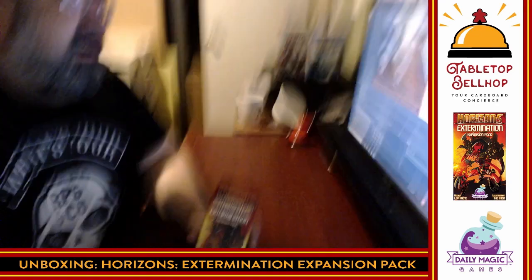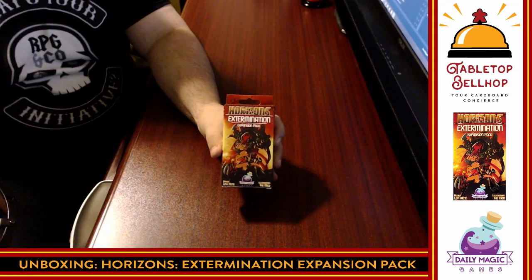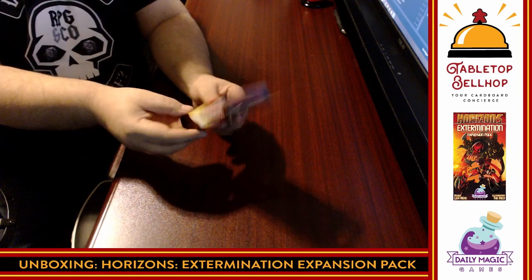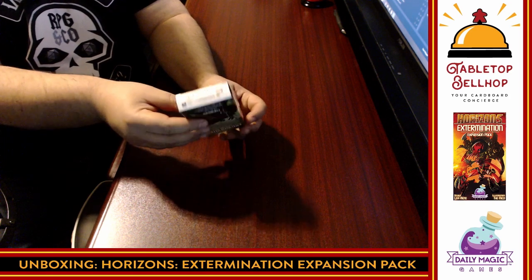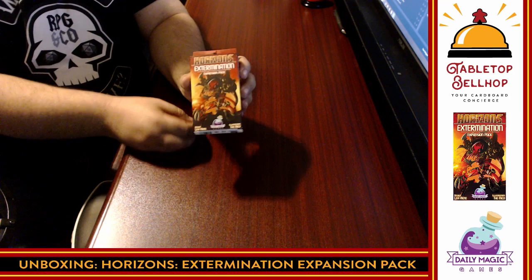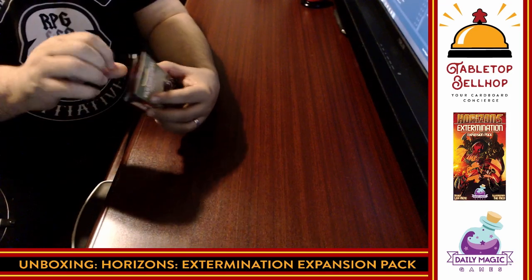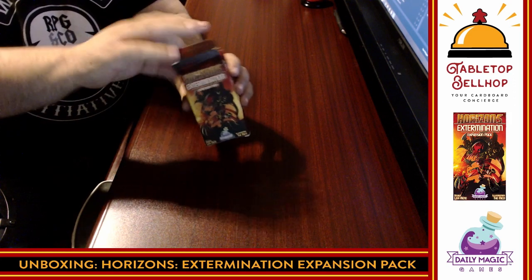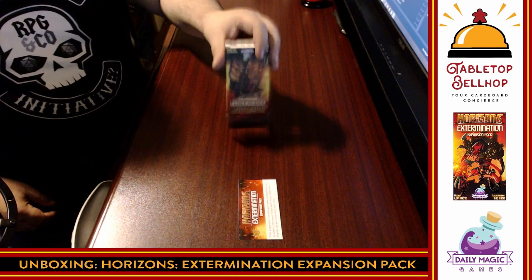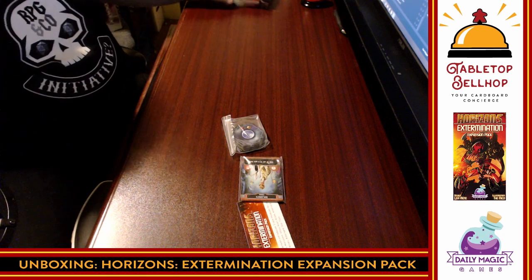So we're going to tip the camera down so you don't have to look at me anymore and take a look at what you get in the box. The box I have is a little bit beat up — this was due to shipping, not how the game would come if you ordered it normally. It was not in the best shape coming out of the shipping package, which I do not blame Daily Magic or Levi for — I blame the postage carrier. To be honest, we're just going to dump this. There we have a rule pack, some cards, and some tiles. Interestingly, you don't have to punch the tiles — that's a nice touch.